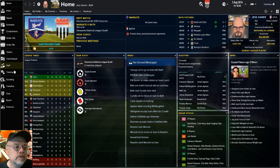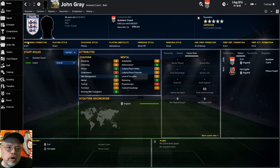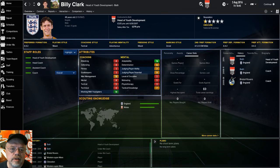The biggest change to start with is the staff. When I took over, Jim Rollo was the assistant manager. I know he's a fan favorite and stuff, but I let him go. I brought in John Gray as my assistant coach — man management of 15, relying on him quite a bit. I also brought in a couple of coaches, including Leon Molinus. And I kept the head of youth development — we had Billy Clark working with youngsters, a 14 rating, and I think he's going to be pretty good for us.